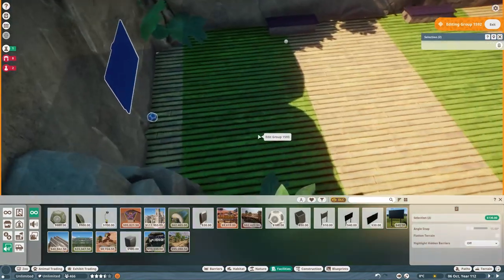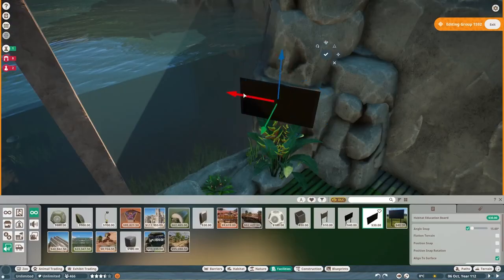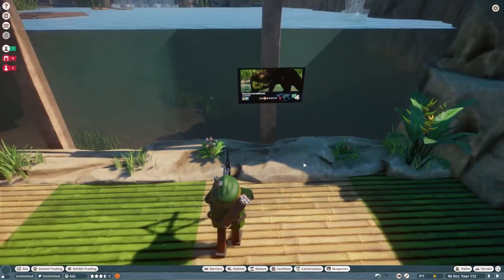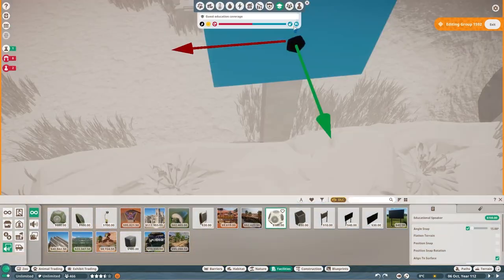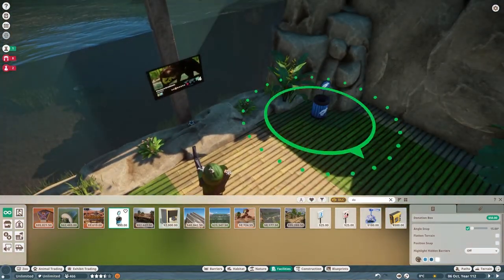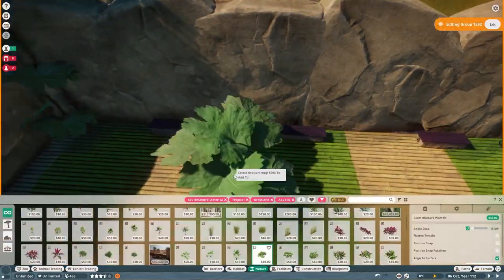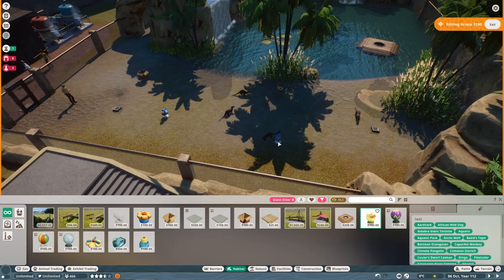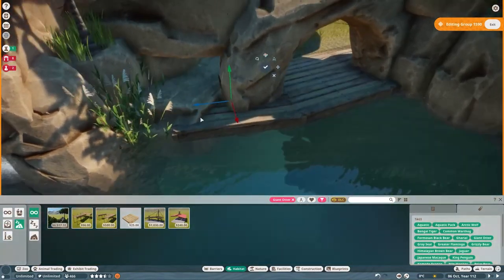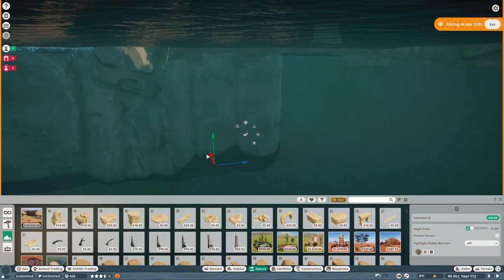The giant otters are actually from South and Central America, so using some pieces from the South America pack seemed fitting. I decided to go pretty simple with the education boards. Usually I like to do some elaborate frame around them, but the area right here is really detailed so I went simple, and I think it looks good. Then we're just throwing around some of the enrichment items and adding a little hidden cave that's going to act as their shelter.